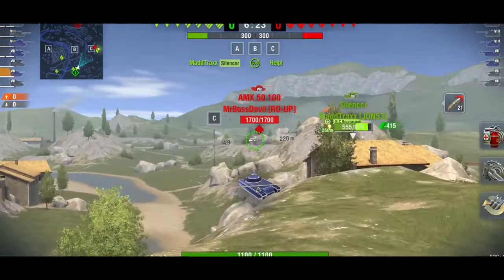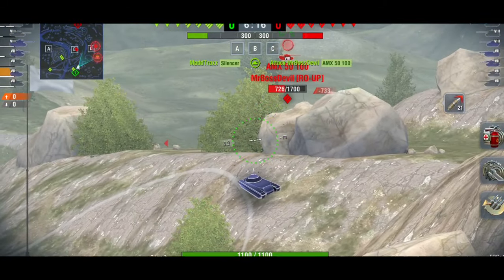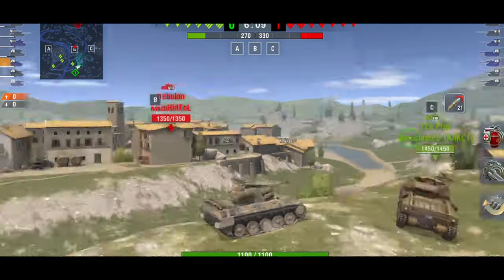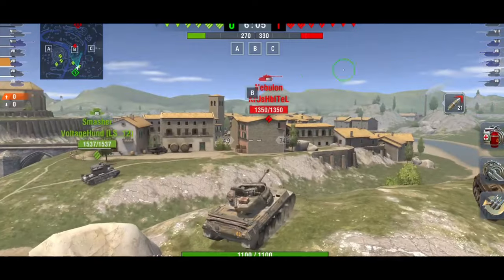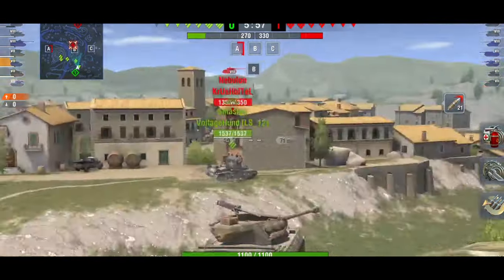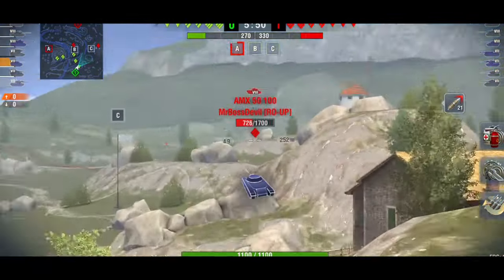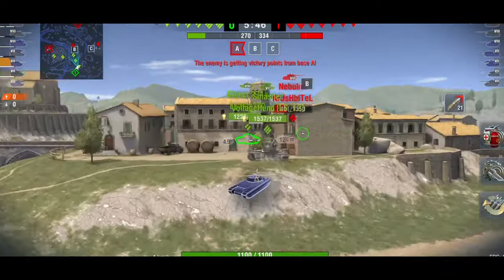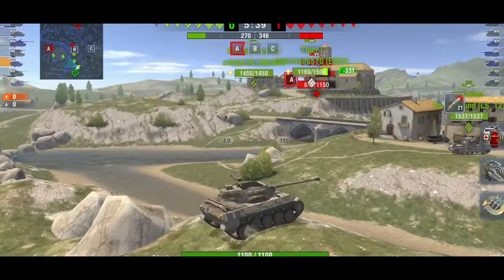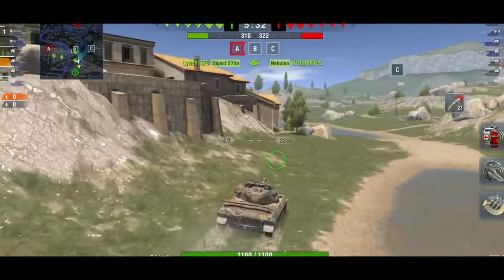If you can get into a position where nobody is looking at you, you can completely farm damage. Don't rush in because you will get torn apart — just take your time, be patient, and go for the tracks. With a 4.9-second reload you can perma-track just about anyone, and perma-tracking someone is so fun. You keep a tank in a certain position and just take their entire hit points away. It also has the speed, so if you get into trouble you can easily run away.